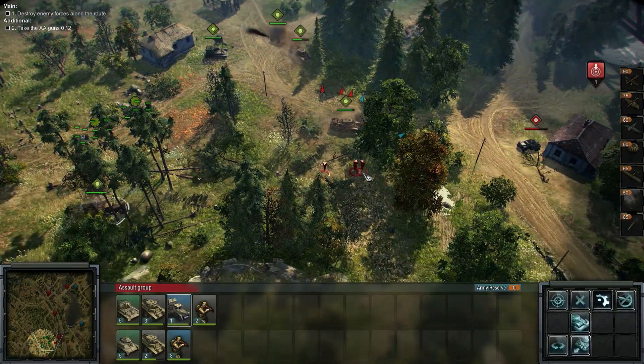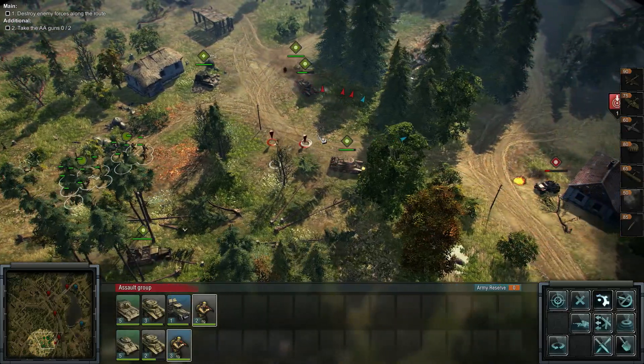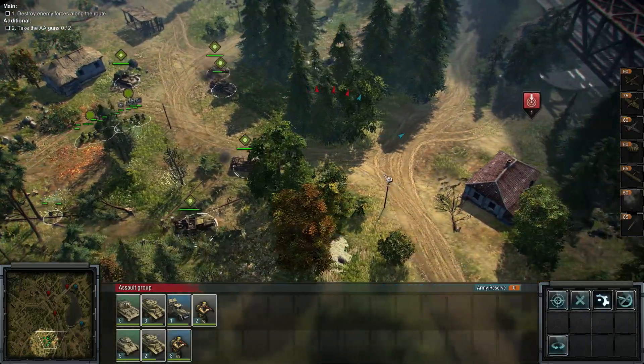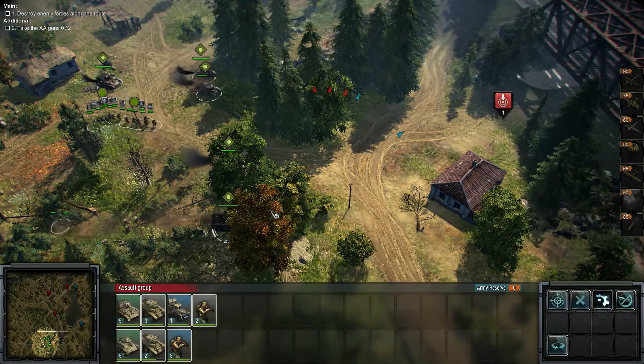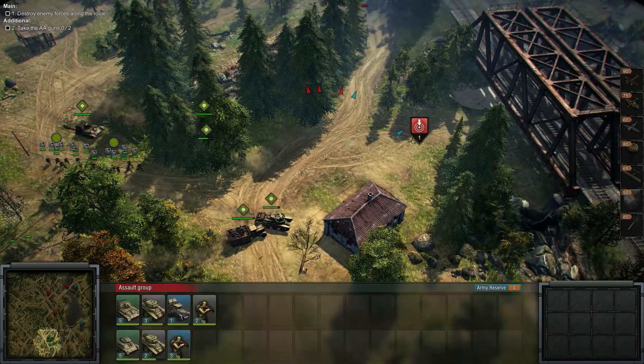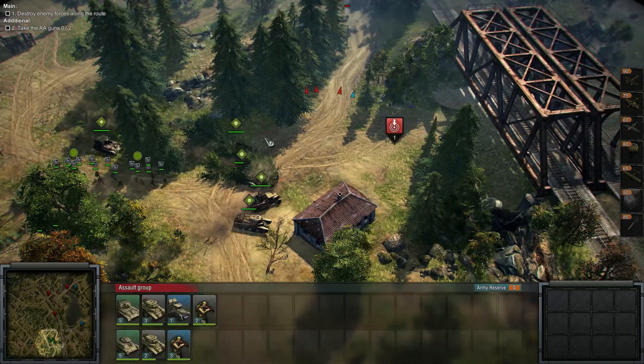Let's eliminate that vehicle and get the infantry up here too. A 222 eliminated there. Let's get our gun up here and put it on patrol just in case another air attack comes in. Let's push our armor through — infantry hit the dirt just in case.